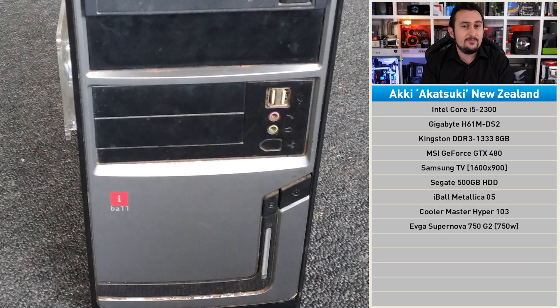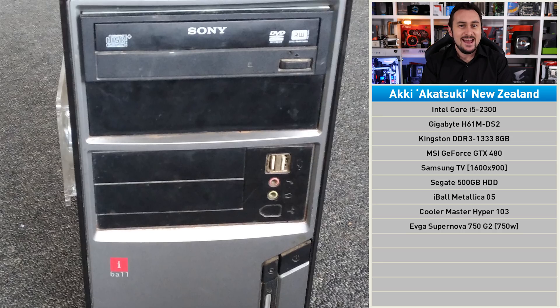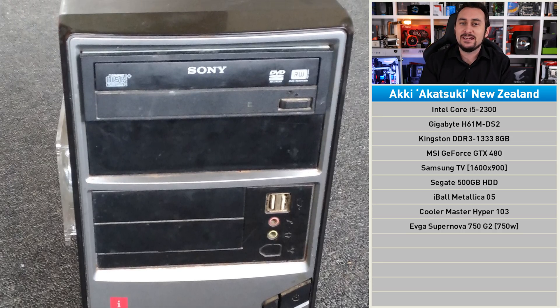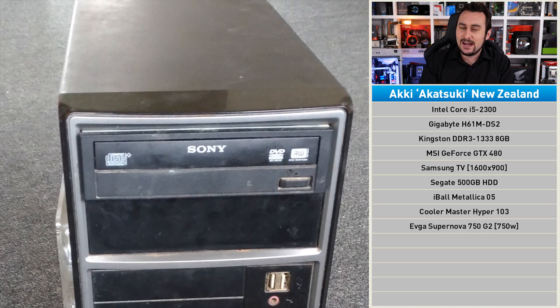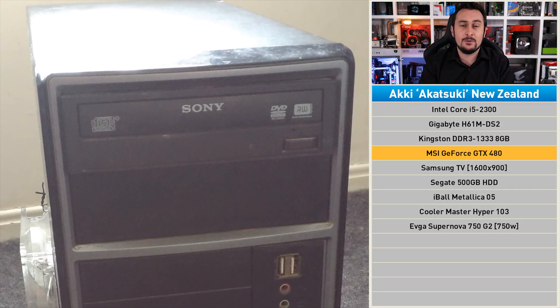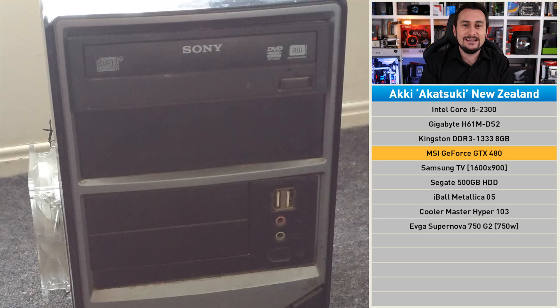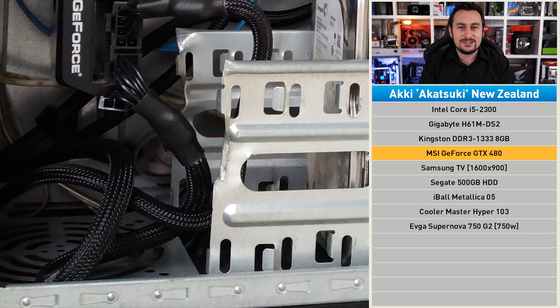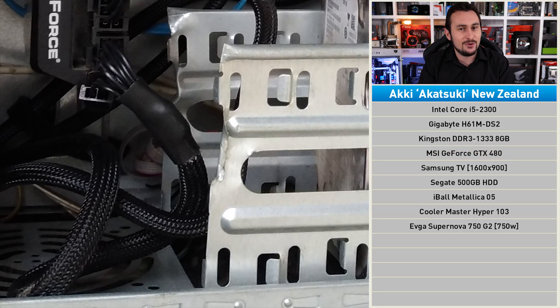Alright, once again we have five PCs all in need of various upgrades. First up, we have an old Sandy Bridge Core i5 PC from Aki, which has been named Akatsuki. It was built back in 2011 with just four gigabytes of RAM and the pokey little GeForce GT 430. Since then, a few difficult upgrades have been made. Aki received the GeForce GTX 480 as a hand-me-down from a relative — a decent step up from the GT 430. However, the Fermi-based graphics card is physically quite long, so the hacksaw came out and the 3.5-inch drive bay got the chop.